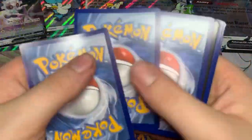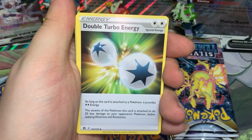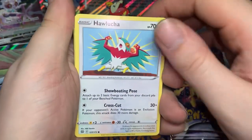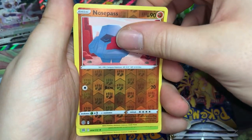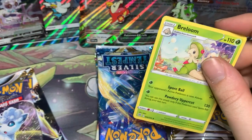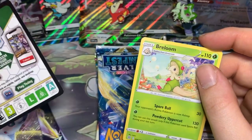Alright, so a Brilliant Stars pack. I don't assume to get much out of these, maybe one or two hits per box. We got a V-Star Marker instead of the energy, Gabite, Torchic, Double Turbo Energy — one of the few energies still going to be in rotation, so that's nice — Hawlucha, Weasel, Gible, Trapinch, Castform, Reverse Nosepass, and a regular Breloom. I thought I had a black border — thought I was going to get something out of that one. I don't know what these borders mean anymore.